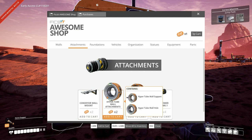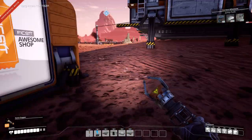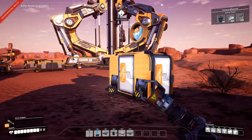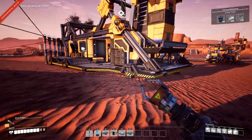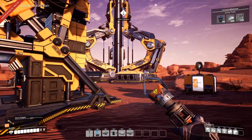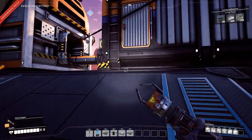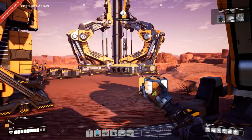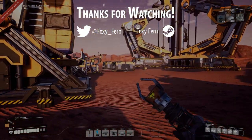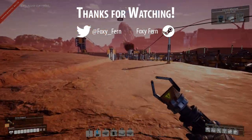I'm excited to unlock all of these things and see how cool of a base we can make. Next episode we should probably be able to set off our space elevator — the smart plating should be done — and then we'll be able to see what that unlocks for us, as well as build whatever it gives us and see what ingredients we need for the next round. Anyway, that is going to do it for this episode. Thank you so much for joining me everyone, and until next time — stay foxy!